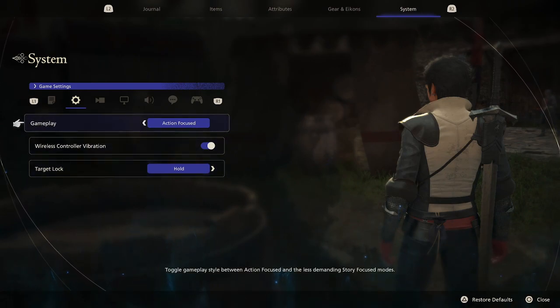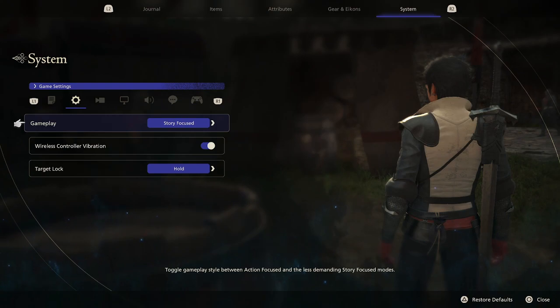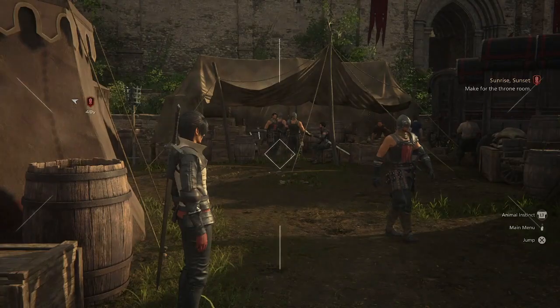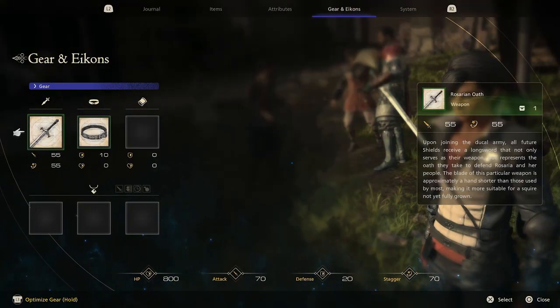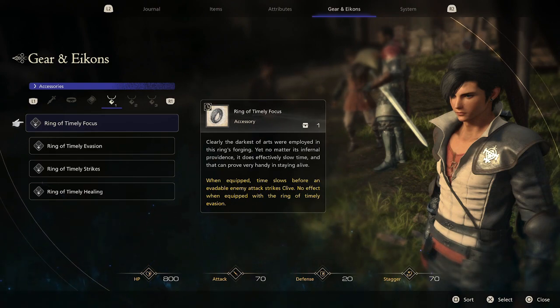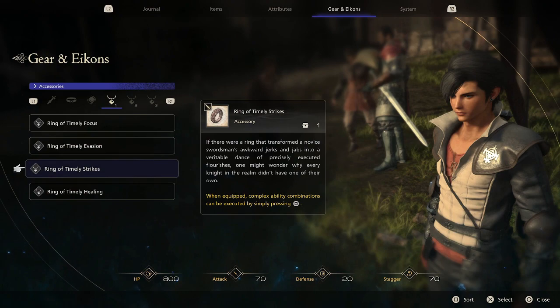Also, gameplay — you'll pick this before you start playing the demo. There's an action focused setting and a story focused setting. Story focused is much easier, just so you can experience the story as you play. Action focused is a bit harder. However, when the demo starts, if you go to your gear and icons and down to accessories, you have four rings: a ring of timely focus, a ring of timely evasion, ring of timely strikes, and ring of timely healing.